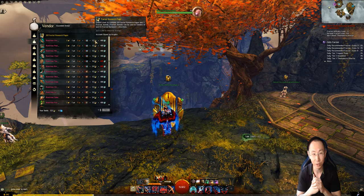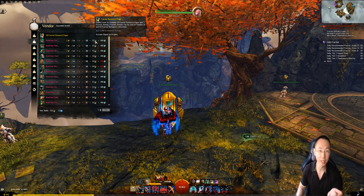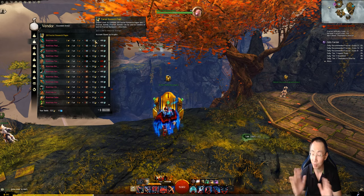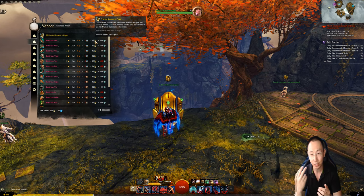If you already have all your trinkets maxed out and put +9 infusions in each, you will have enough agony resistance to do all the recommended fractals. You want to party with someone who's already at high level and do recs together. You're going to get 3 fractal research pages per day, so within 4 days you should have enough for one armor piece. Six armor pieces times 4 days is 24 days — so within two months you will be fully geared in ascended armor if you follow this plan.